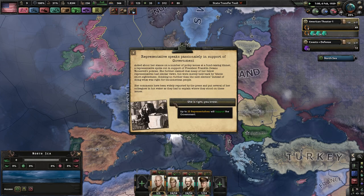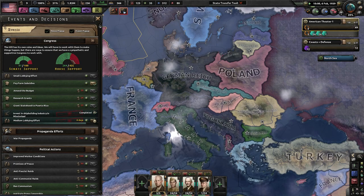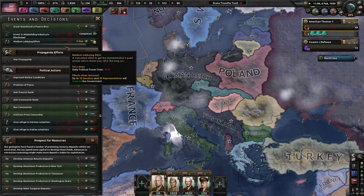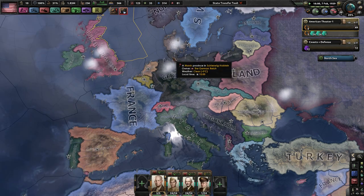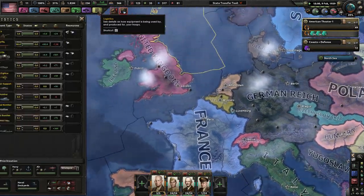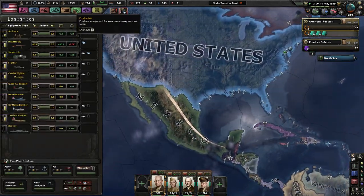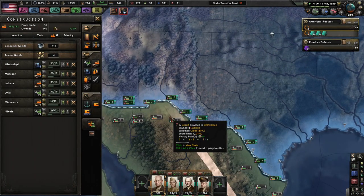A representative speaks passionately in support of the government and I get 25 more representatives. If I sound a little stuffy, it's mostly because I kind of am — my nose is a little stuffy, I'm not sick. But regardless, it's February. We need a lot more guns, and honestly I need a lot more artillery pieces, because I want to make at least 7-2 combat width divisions.